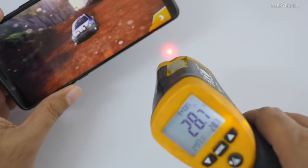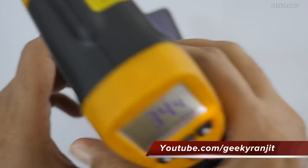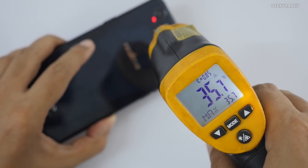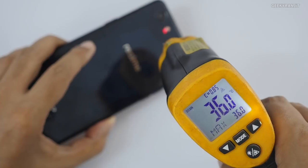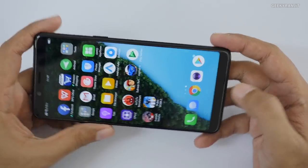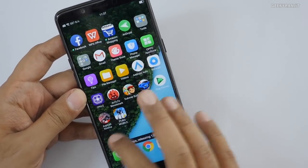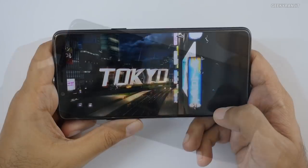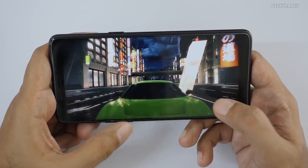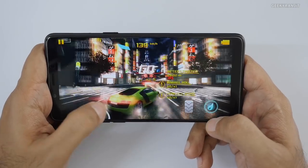Let's check the temperatures — it doesn't feel warm but the screen is reading about 34 degrees Celsius and the back is about 35 to 36 degrees. Let's move to Asphalt 8, which I feel pushes the device quite a bit. We'll play that game at the highest graphics setting as well. This is Asphalt 8 Airborne with graphics set to highest, using on-screen steering.